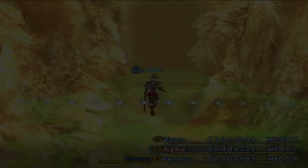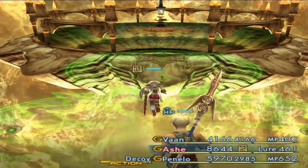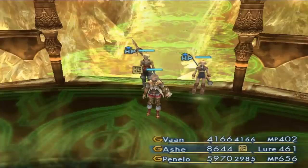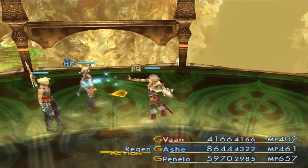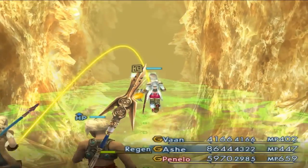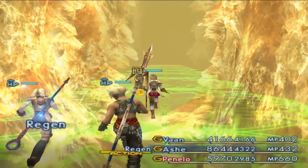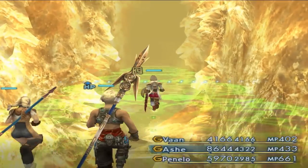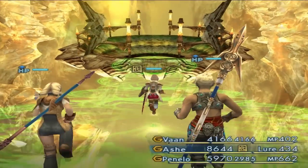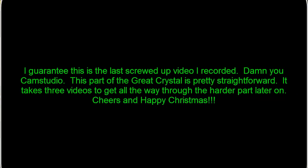I wasn't sure if Vaan had enough Remedy Lores to actually use a Remedy and cure Ash of the status effect, but apparently he does. That basically takes us back to where we were, so now we want to take the right path here. That gate right here would have been blocked if we had not hit that Cancer Gate Stone.